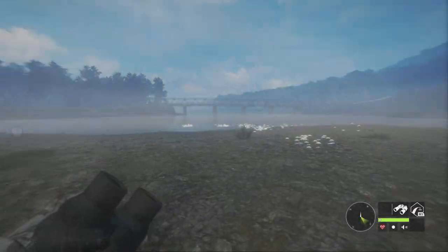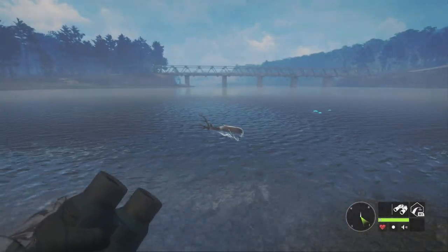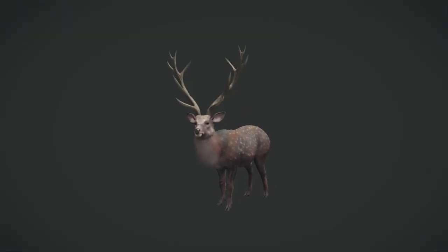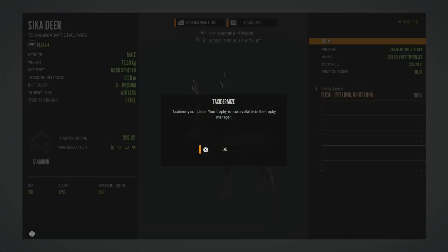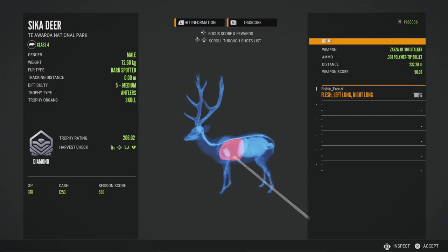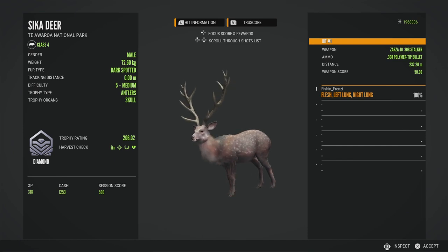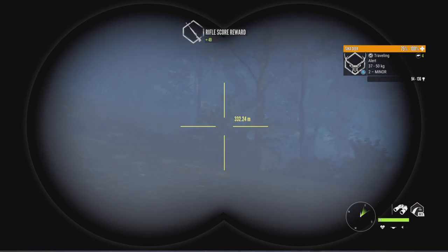I doubt we're going to be able to end it any better than this, so let's pick this guy up and that will probably be the end of the video. It's a dark spotted, 206.02. He was 72.6 kg — got him in the bottom of the lungs with the .308. Not half bad. The cool thing about Cicadir is they fit on the small plaques in the Trophy Lodge, and the diamonds have so many different antler variations — you can do so much with them in the Lodge. They look absolutely fantastic.